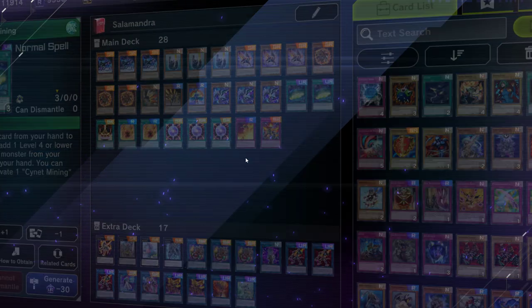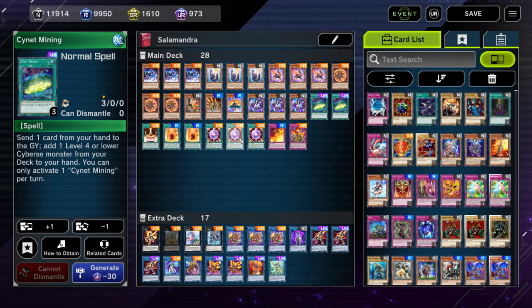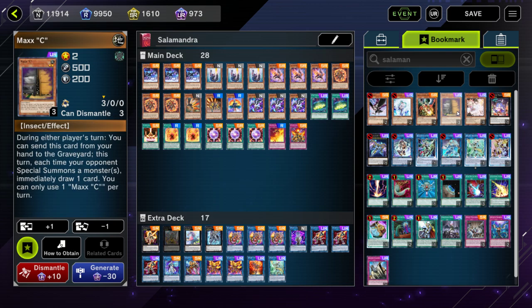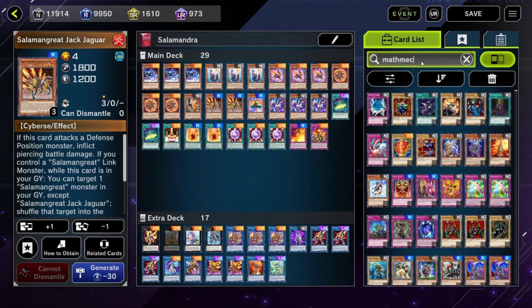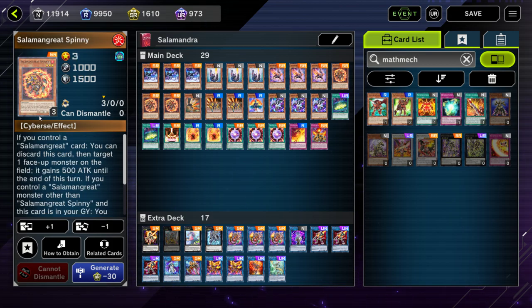The only ultra rare in here comes in the Burning Spirits structure deck. So you spend 1500 gems, buy three copies of the structure deck, and you get everything here minus the Parallel Exceeds which are just commons you can craft. If you didn't want to spend ultra rare or super rare points, instead of putting in staple cards like Ash Blossom and Maxx C, you can put in more Salamangrae cards, or tech in some Mathmech cards — Mathmech Addition and Subtraction are both fire types and they're Cyberse, so they synergize well with the Salamangrae cards which are also fire Cyberse monsters.